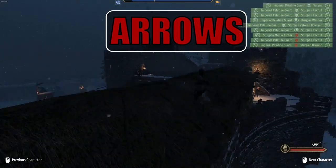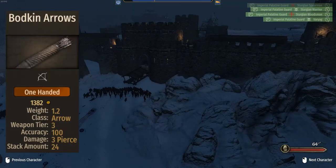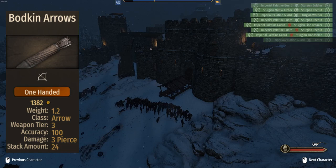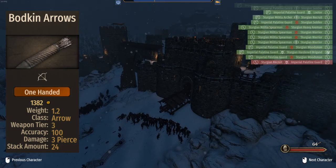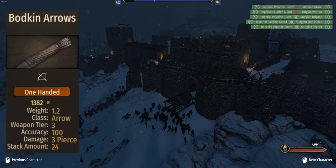When it comes to arrows, the Palatine gets 1 quiver of Bodkin arrows, coming in with 24 arrows. Differently from the bow, the arrows don't hold that well against the competition, which comes with 48 arrows for the Marksman and 46 for the Master Archer. That's quite a difference.